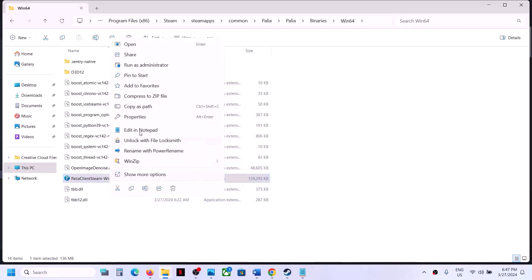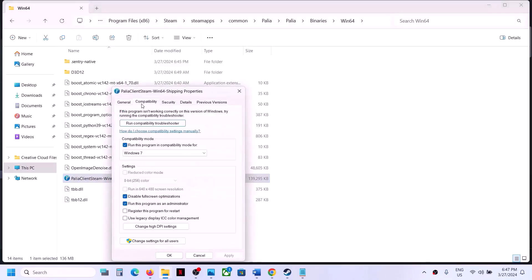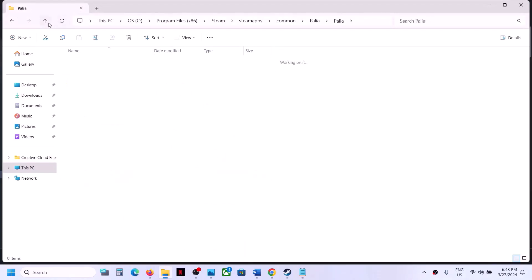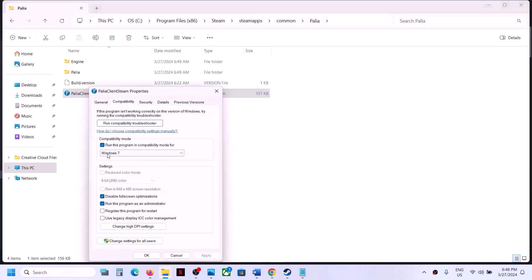If still not working, in that case you can uncheck all these boxes. So if this is not working, uncheck all these boxes, hit Apply, click OK, go back and do the same thing with the first exe file — right-click, select Properties, uncheck all the boxes — and then follow the next step.